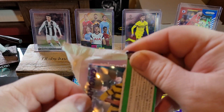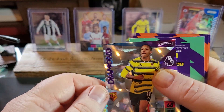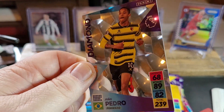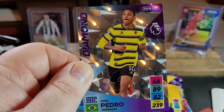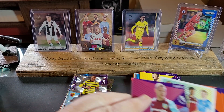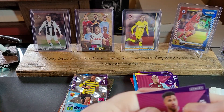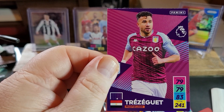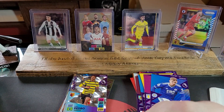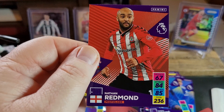Oh, is that a João Pedro? Very nice — Diamond. I like that. Look at that card, you guys. That's a beauty. Great card. Leicester City. Conte. And Nathan Redmond for Southampton.